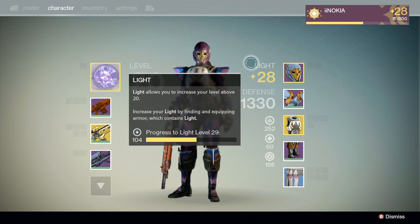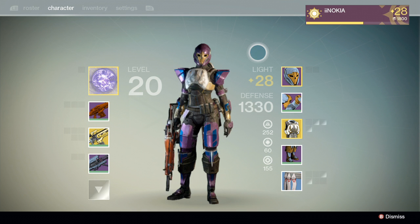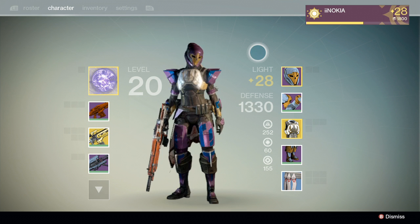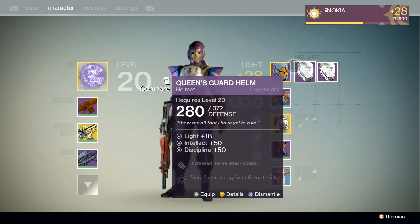A lot of people in my streams and tweeting at me are asking how do you find legendary armor, how do you find light armor. I am going to show you in this video a way to get legendary armor 100% of the time — armor that also has light. Yes, you heard me correctly: 100% of the time legendary armor that also has light.